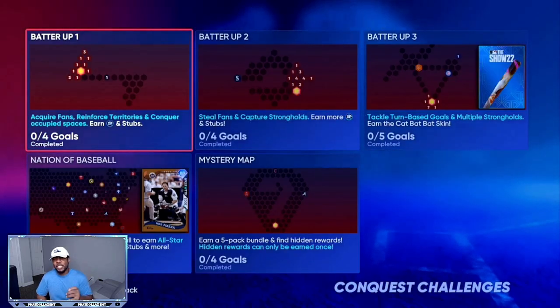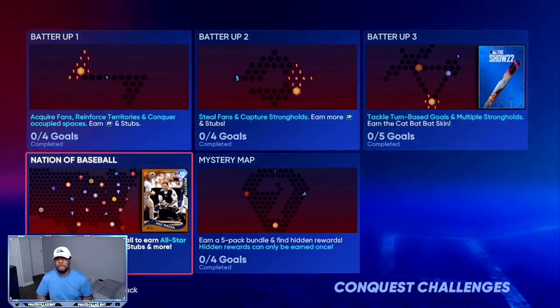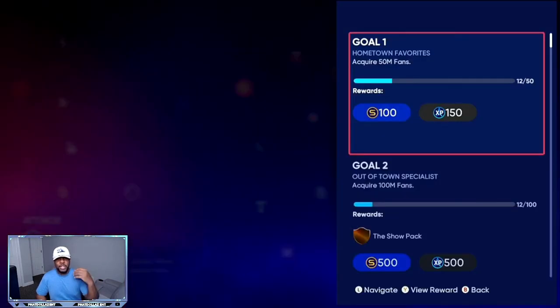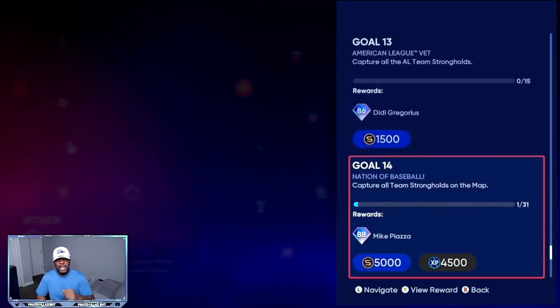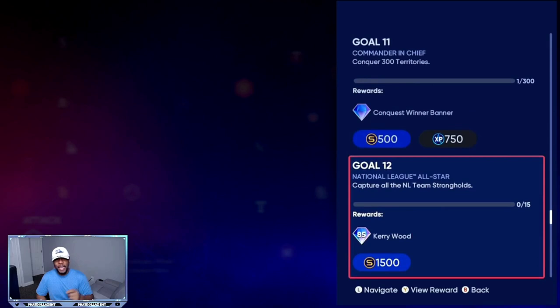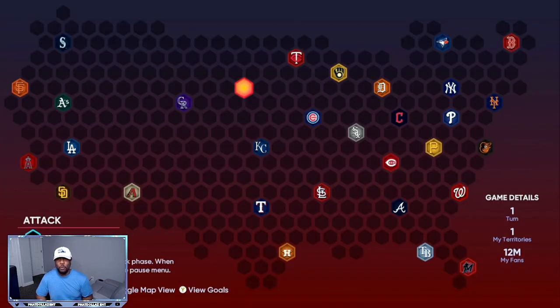Another good way to make stubs and get your team up is the conquest. If you come right here to the Nation of Baseball, this one is going to take more time, but you're going to get show packs and you're going to get a diamond at the end. You're going to get an 88 overall Mike Piazza — that's going to be your best catcher for a while. You're also going to get an 86 overall, an 85 overall, and then another 15 to 20 show packs, and there might be hidden rewards in the map.